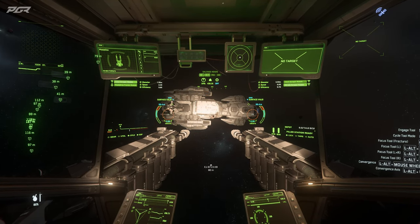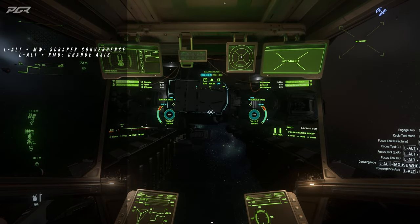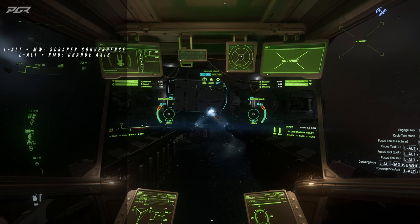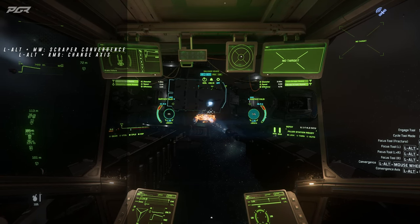You can also adjust the distance between the scraper heads and even the axis. With Left Alt and mouse wheel they can separate or converge. With Left Alt and right mouse button you can switch the axis between vertical and lateral.